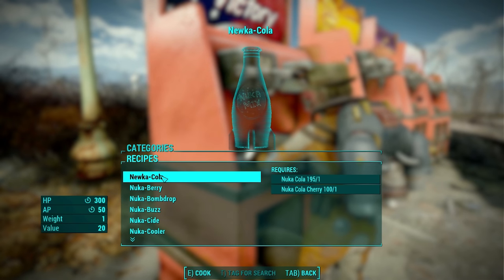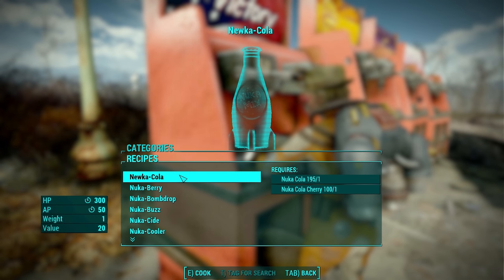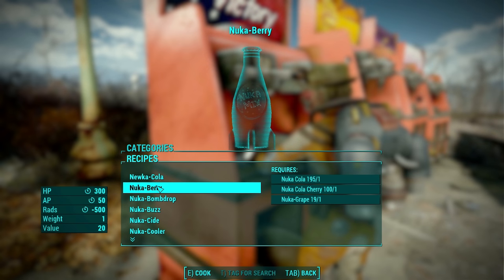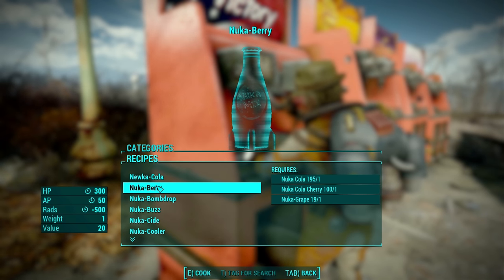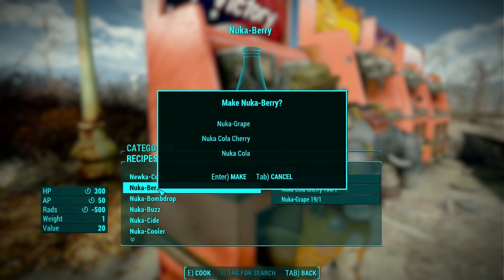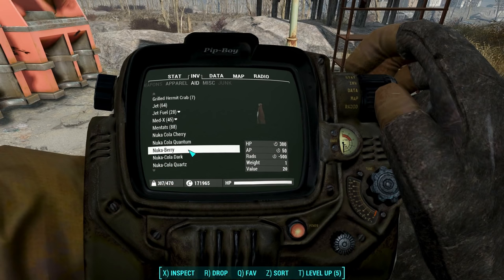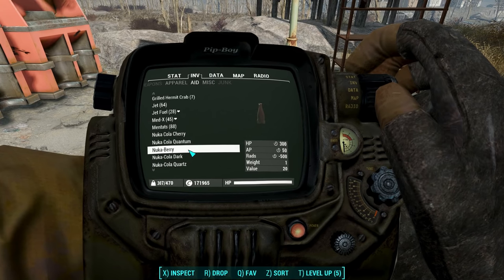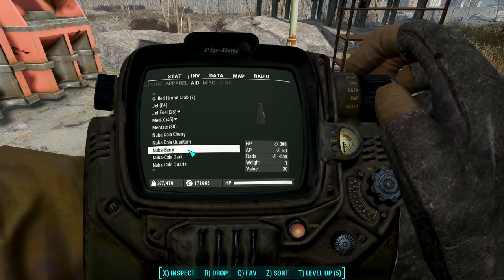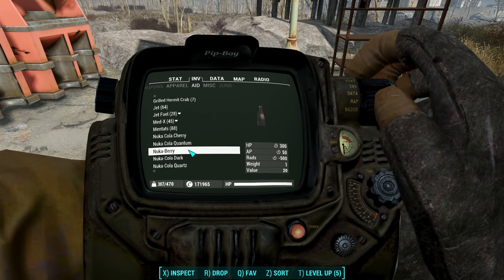Remember, some of these require that you find the recipe and others don't. That's true of Nuka Berry. To make a Nuka Berry you need one Nuka-Cola, one Nuka Cherry, and one Nuka Grape. Nuka Berry is very similar to the Nuka Mix — 300 HP over time and 50 AP over time — but it also removes 500 rads over time.